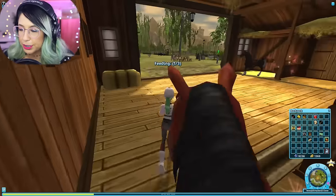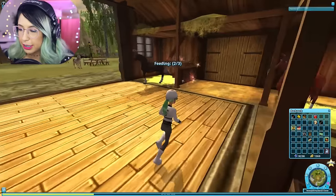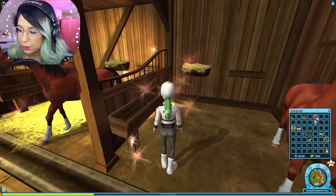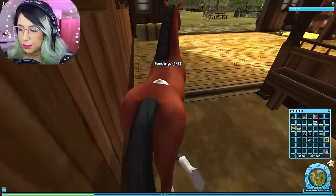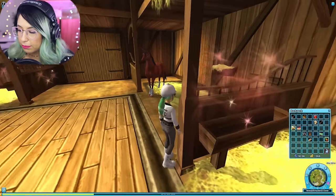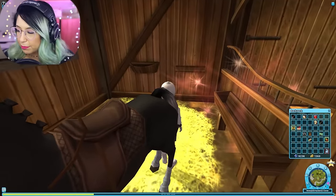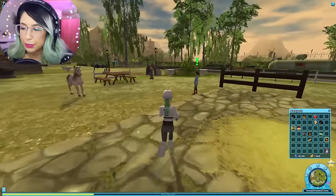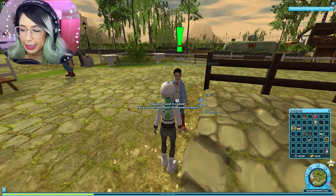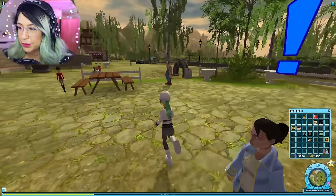We have to feed hay three times — drop it in each stall. Then let's drop in some water for each horse. Once you're done with that you basically just turn them in and you gain reputation points and coins. That is actually one of my daily chores that you've got to do when you log in.